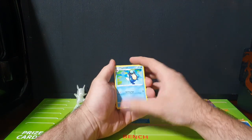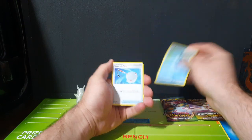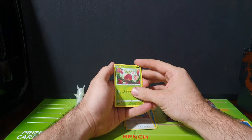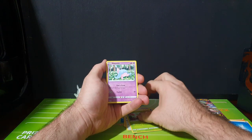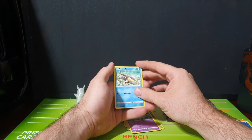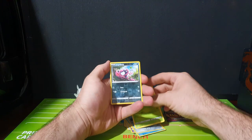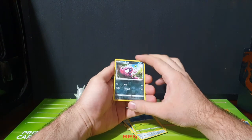Our first Pokemon is a Pile-Up Toad, which kind of just looks like a Tadpole. We've got a Scoop-Up-Net, a Chat-A-Toot, Applin which is just an Apple, Get-A-Hair-Cut, Swordfish, a Galarian Meowth, a Sir Skit, our Reverse Holo, and there's an Impedent. And our Rare is...